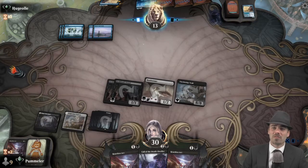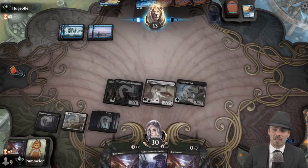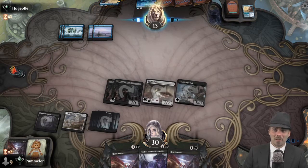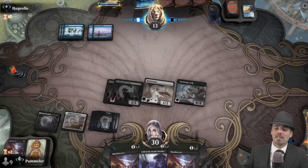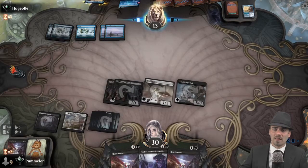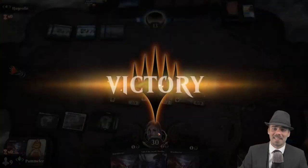We have three cards in hand. Our opponent has four cards and half a Brazen Borrower left to cast. But don't forget we also have 11 power in play — this is a bad situation for our opponent. They go ahead and cast Glimpse of Freedom and concede. Good game Hugh Jolly, good game.